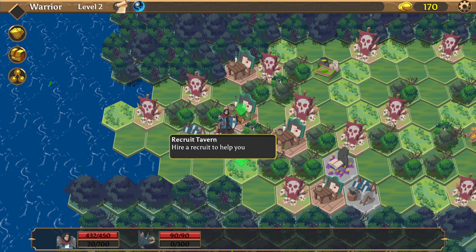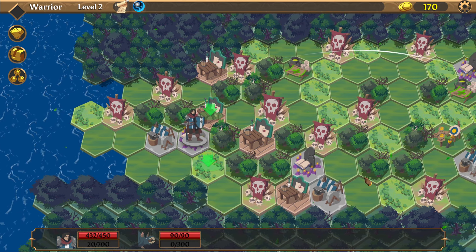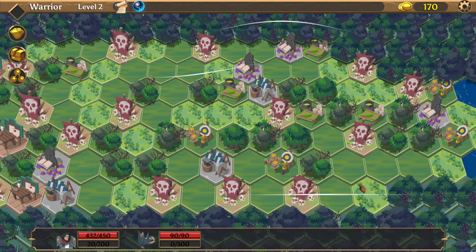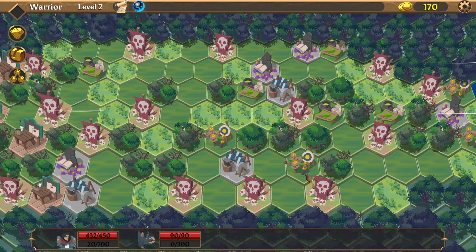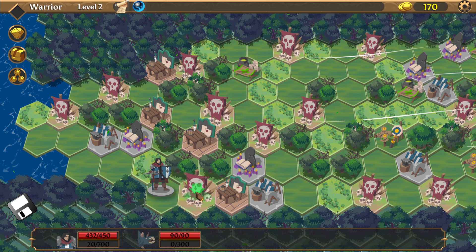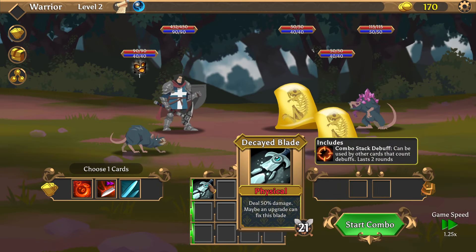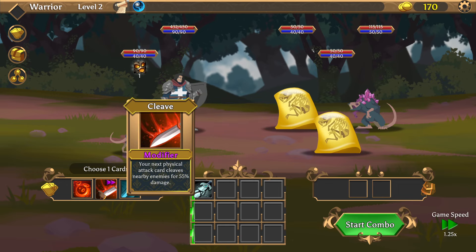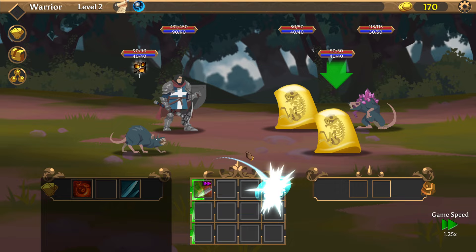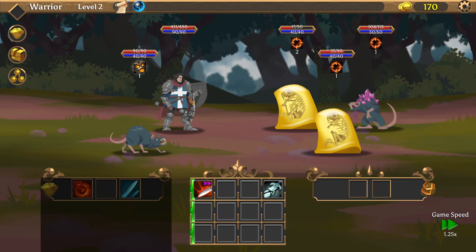I can use the bag to equip inventory or gear. I don't have enough to hire anybody so we'll just go down. I'll pick this fight since I get gold from killing here. Starting off with the AOE — oh, that did big damage.